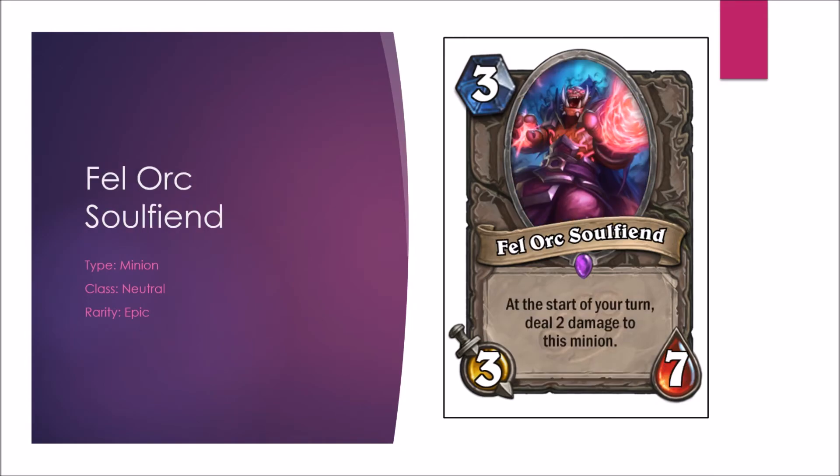On to the Fel Orc Soulfiend — at the start of your turn, deal 2 damage to this minion. Priest gets another buff here since this has some Purify value. In Arena, in a good scenario you can trade into two other minions, but the fact that it can't stick is pretty sad. Giving it a C in Constructed, B-minus in Arena — I don't think it would be too powerful.